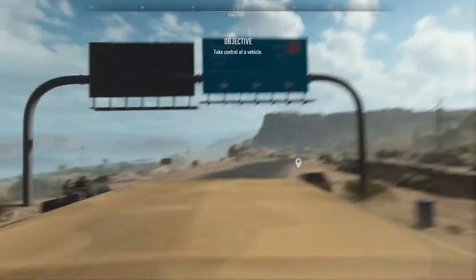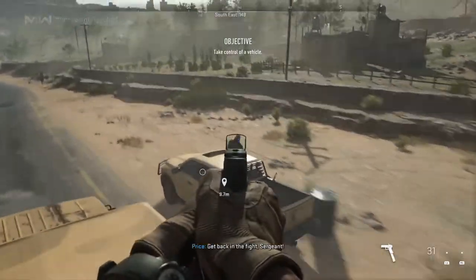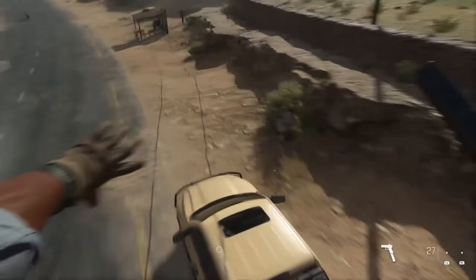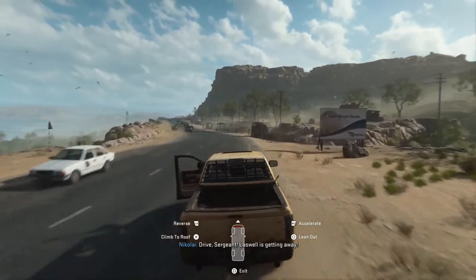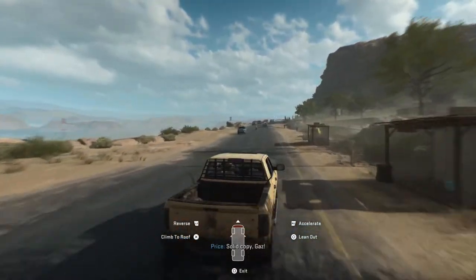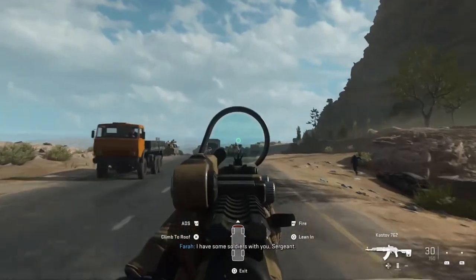Okay so here we go. This is the part where we have to keep hold of the first vehicle. Our first vehicle is going to be this pickup truck — I'm going to keep this pickup truck until the very end. The tactic is we're just going to hang back and shoot from a distance.